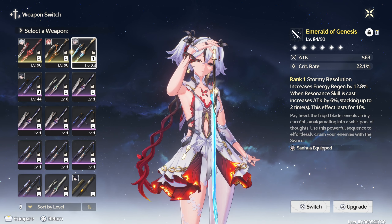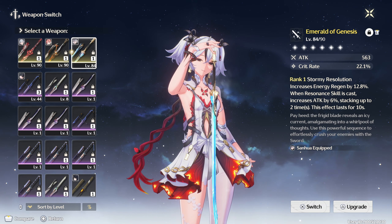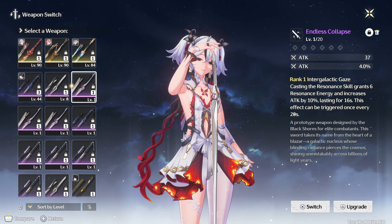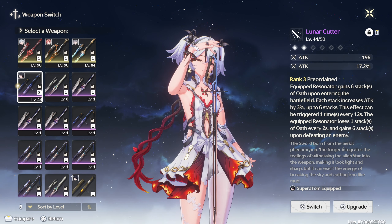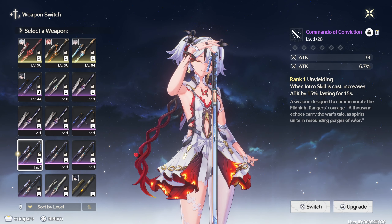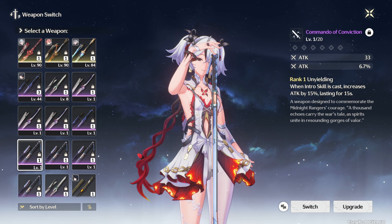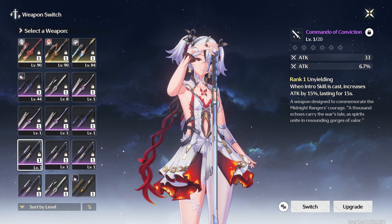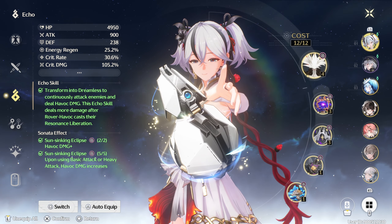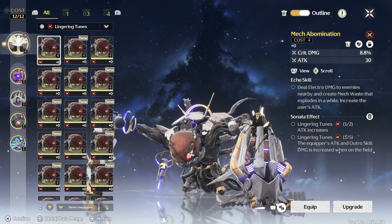Considering the standard weapon is a five-star you can technically get for free, plus it gives access to energy regen in its passive and crit rate — making her build a lot easier — it's actually a very nice weapon to use on Camellia. There are four-star options as well, but if you're deciding to use Camellia anyway, I just recommend trying to get her five-star standard weapon, unless you're really early in the game and haven't farmed your account yet. Overall I recommend giving her the five-star treatment.